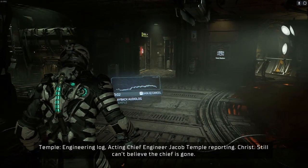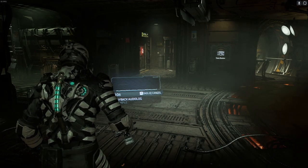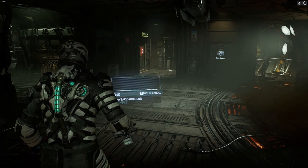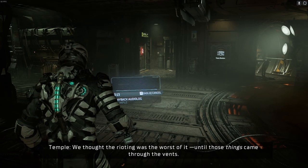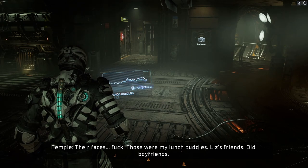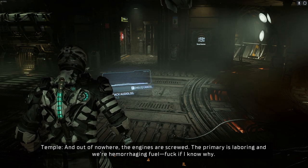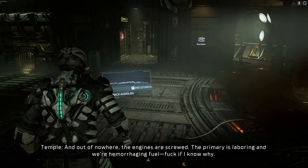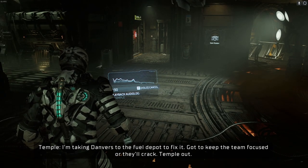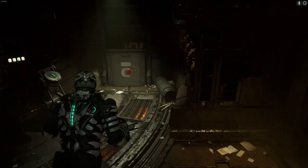Engineering log, acting chief engineer Jacob Temple reporting: 'Christ, still can't believe the chief is gone. It's all fallen apart since the captain died — everyone down here is on their last nerve. We thought the rioting was the worst of it until those things came through the vents. Their faces — those were my lunch buddies, Liz's friends, old boyfriends. And out of nowhere the engines are screwed — primaries laboring, we're hemorrhaging fuel. I'm taking Danvers to the fuel beam boat to fix it. Gotta keep the team focused or it'll crack. Temple out.' Yeah, things were getting pretty bad.